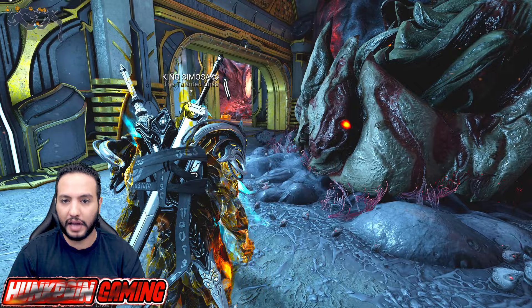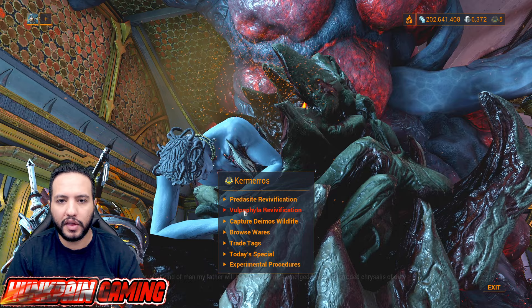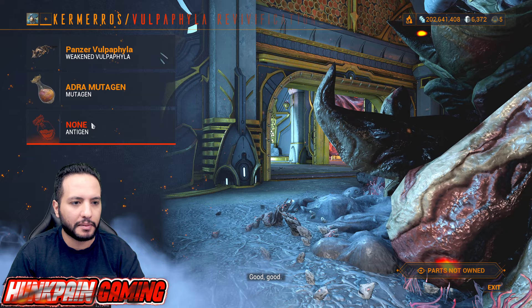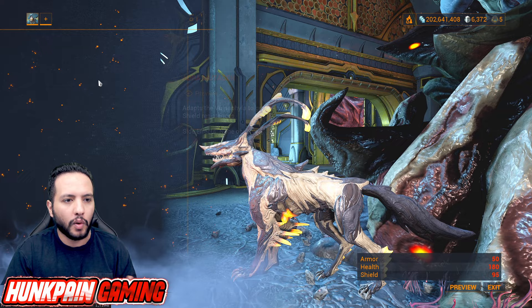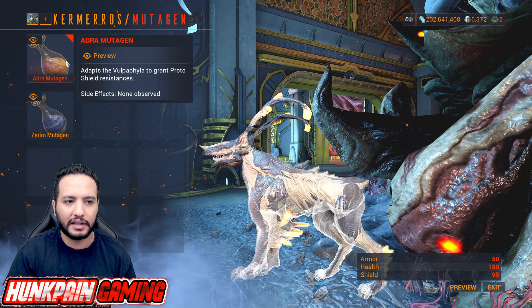Here we are in the Deimos Necralisk talking to the Son. We're going to go to Vulpaphyla verification with your weakened Panzer Vulpaphyla file. Panzer Vulpaphyla — boom boom. Mutagen doesn't matter, antigen doesn't matter. Mutagen will control your pet resistance and the antigen will control the pet polarity. Let's say Adra — it also affects the design of the tail.